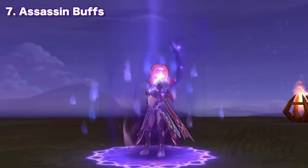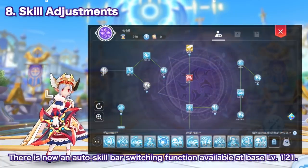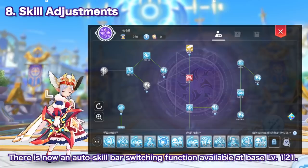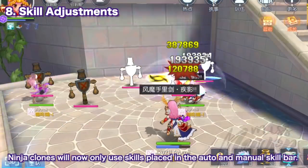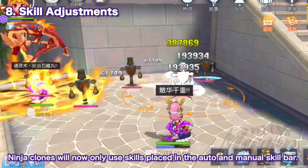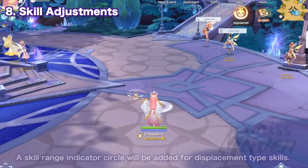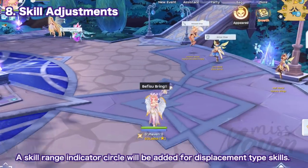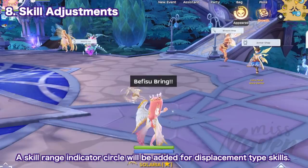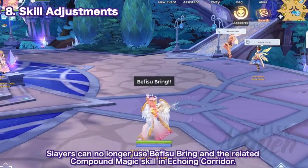Next, we have the following skill adjustments. First, there is now an auto skill bar switching function available at base level 121, which will be handy for switching between auto farming and auto MVP rotation skills. Second, changes to skills used by ninja clones — previously they used all skills learned, but now they will only use skills placed in the auto and manual skill bar, which is a much needed change to optimize ninja clone damage. Third, a skill range indicator circle has been added for displacement-type skills such as Chronomancer's Wormhole, Slayer's Bifissobring, and the God Dagger artifact skill, allowing accurate determination of teleport location. Fourth, Slayers can no longer use Bifissobring and the related compound magic skill in Echoing Corridor.